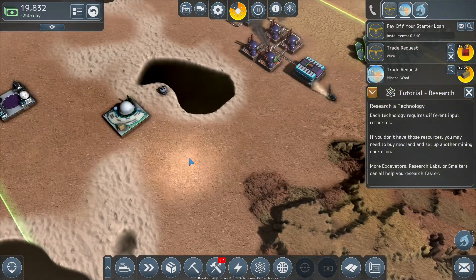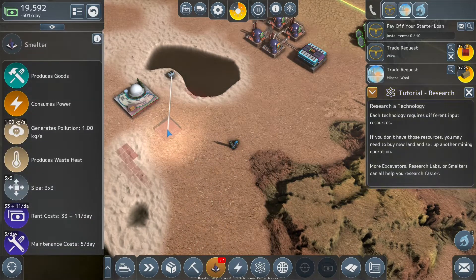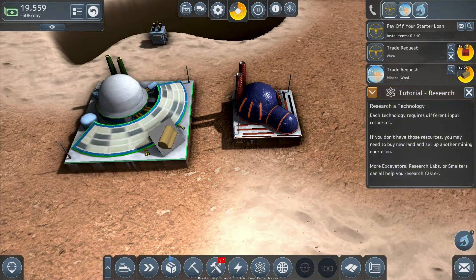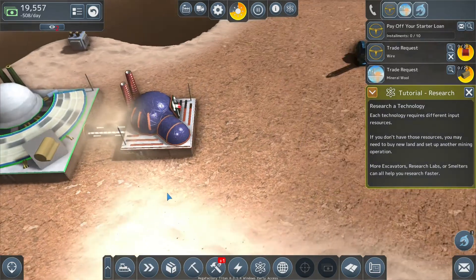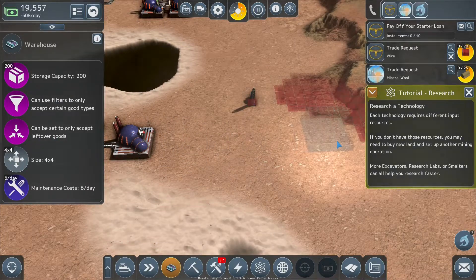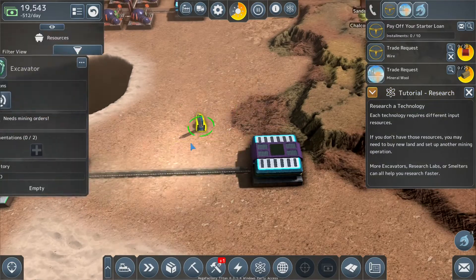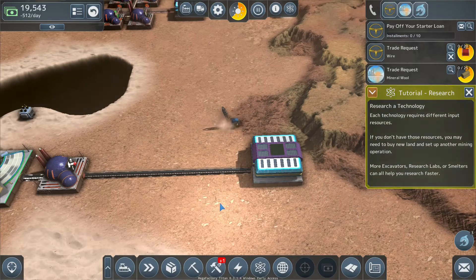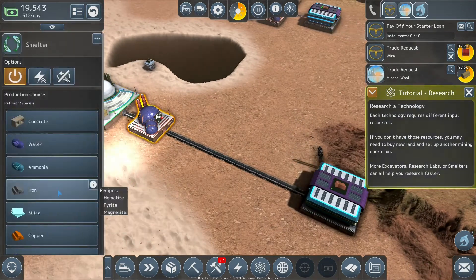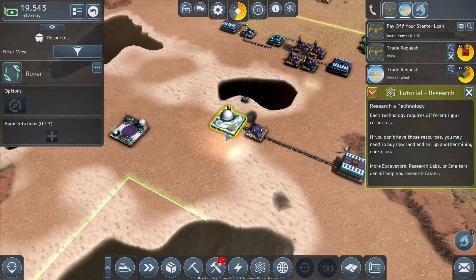We'll set up another mining operation. We're getting another excavator and another smelter. Put the smelter two away because we need one output and one input, then put a push maglev in those two gaps. Build a warehouse and put a push maglev between that as well. Tell the excavator to mine sandstone and drop off. The smelter will take silica. Here we go — we're going to start researching!